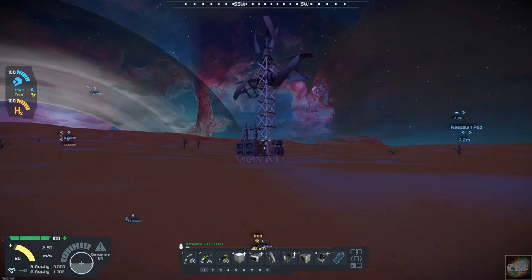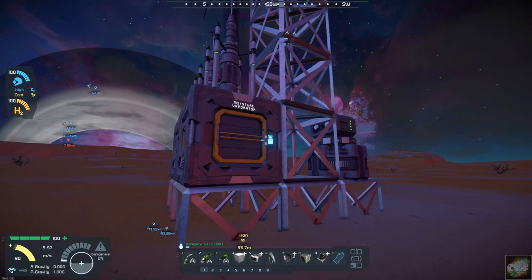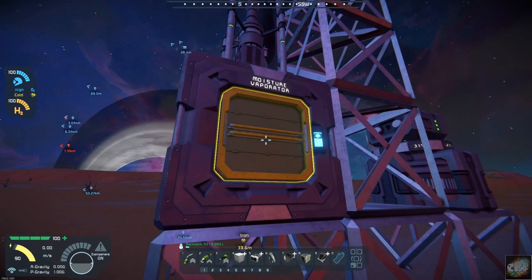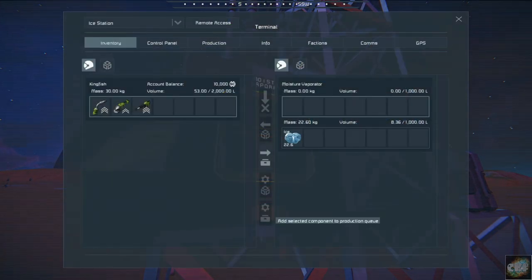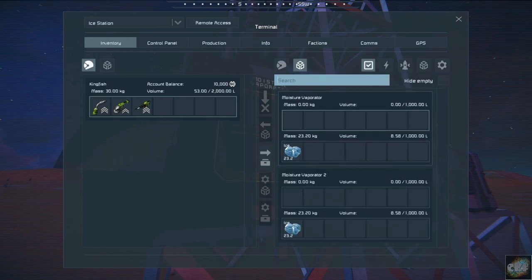This is a moisture evaporator producing ice for us. This was put in by... I thought there was more ice than that in there. Somebody must have swiped it.